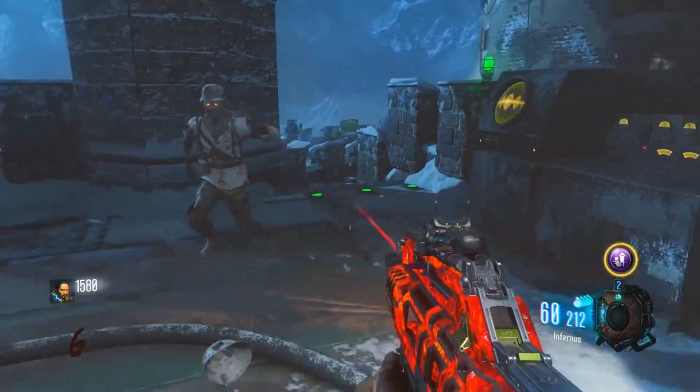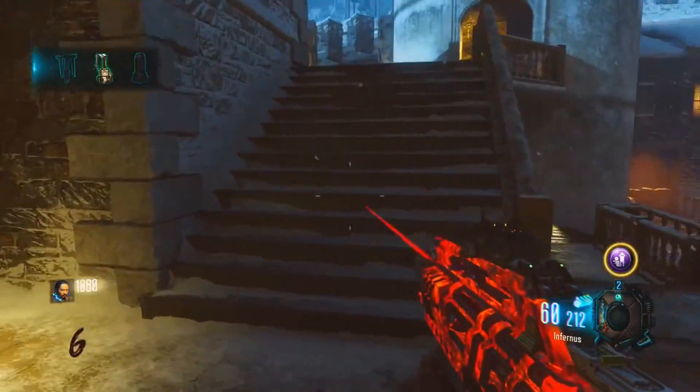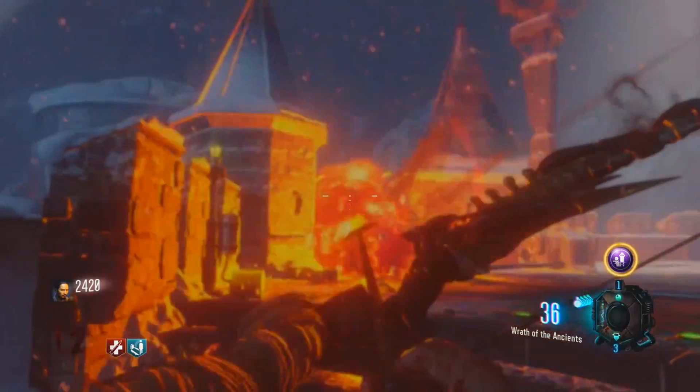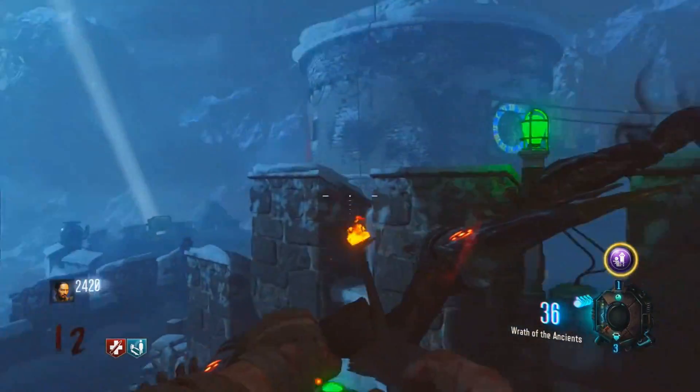The next one is super easy — all you need to do is activate the death ray and then wait for it to finish. It should be on the left or the right side. Get this one by activating the wonder sphere and then you've got your second part. Then for the last one, simply kill a panzer soldat and you have the last part, the gravity spikes.